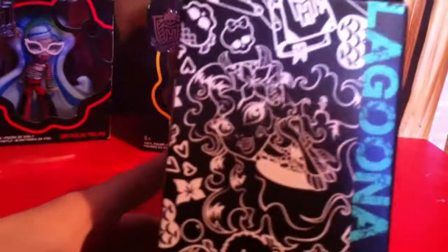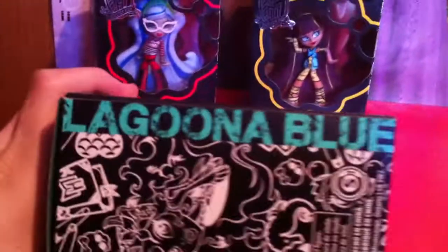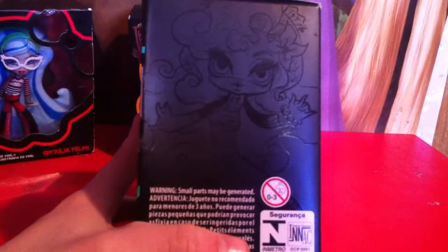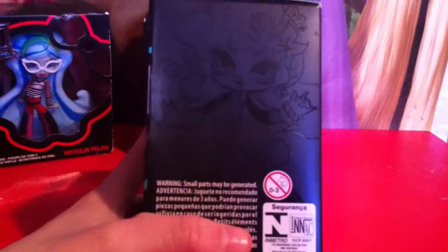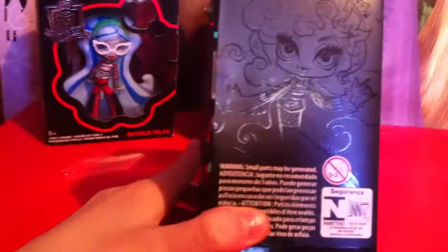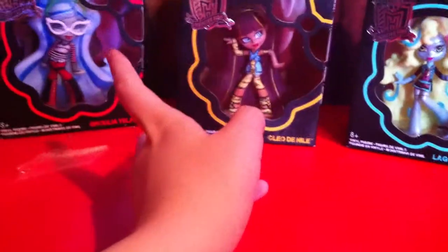And last but certainly not least, and my sister's favorite, Lagoona Blue. Hers is blue. Here's her box art — I think Lagoona's box art is the best. It says Lagoona Blue on the side. Back of the box. She has really curly hair. And almost invisible box art. For the older fans, you know Bratz Kids? Well, this is what the box art reminds me of. If you don't, I do recommend searching it up, because you'll totally get what I mean.